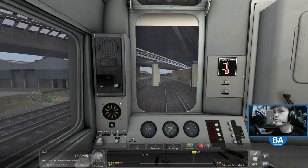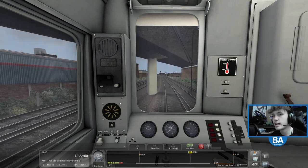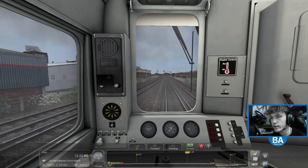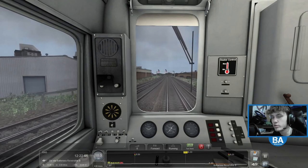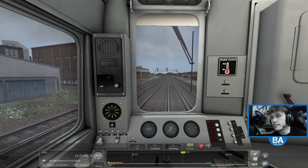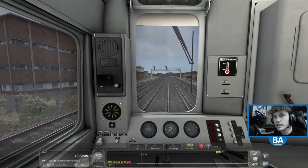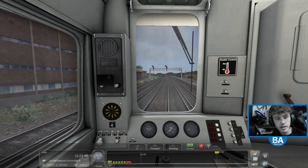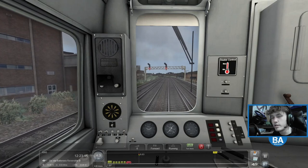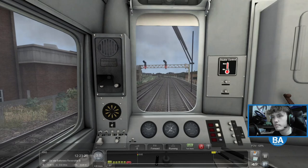This is almost like two trains in one — this comes with the Class 73 pack. So this gives you the 489 and the 73. There's also another pack which gives you the 460 — if you get the 460 pack, you get the 460 as well as the 73 in Gatwick Express livery, whereas on this one you get the original older Gatwick Express livery, so you get a couple of options.